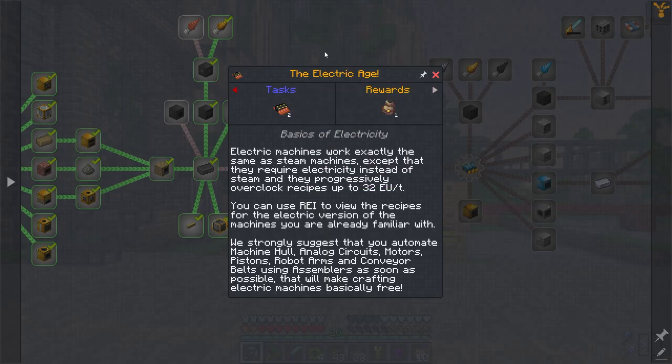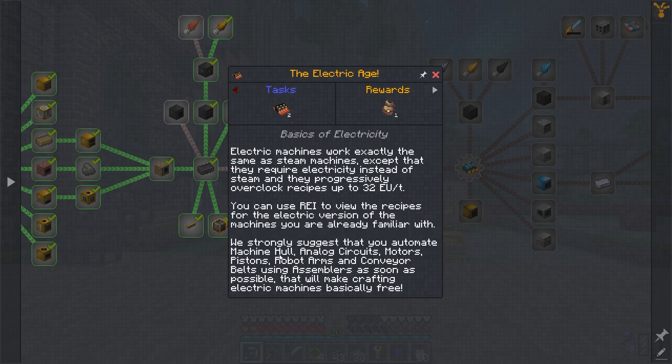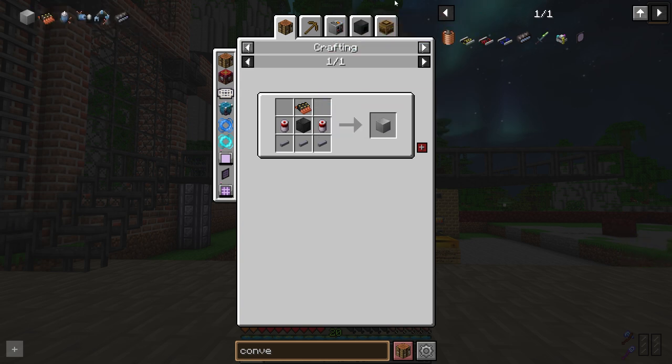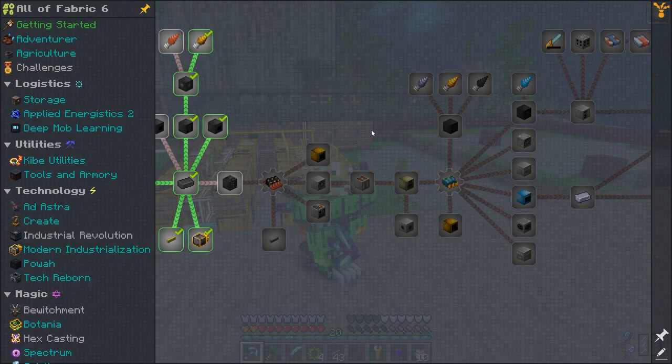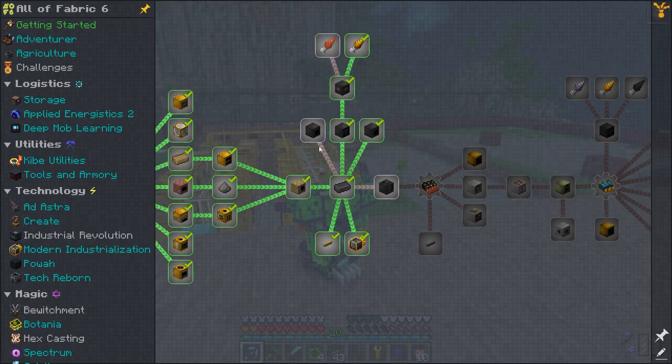But then I saw this description for analog circuits. Basically it says to automate machine hulls, analog circuits, motors, pistons, rubber arms, and conveyor belts using assemblers as soon as possible. That way you'll get electric machines for basically free. Those would be machine hulls, analog circuits, motors — not easy crafts. But I know that to get further down the line in MI, you really should try to make a production line and passive automation for everything before it.